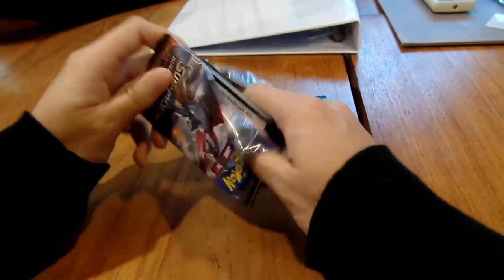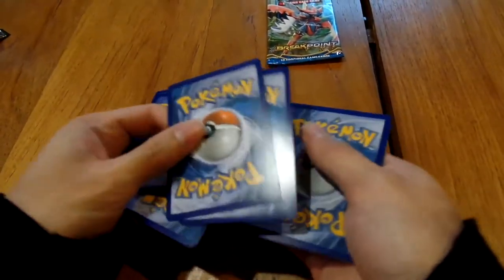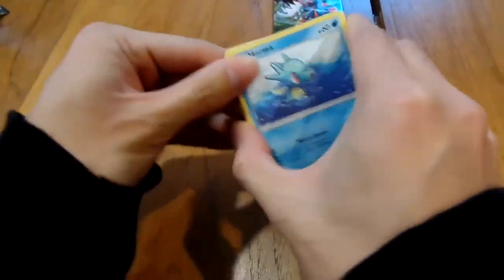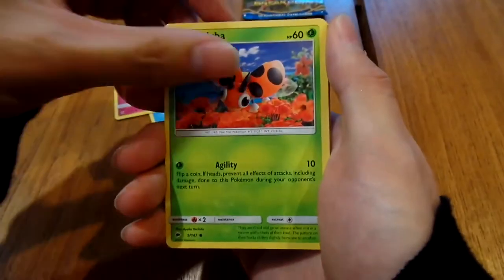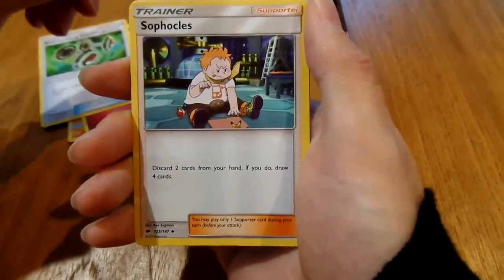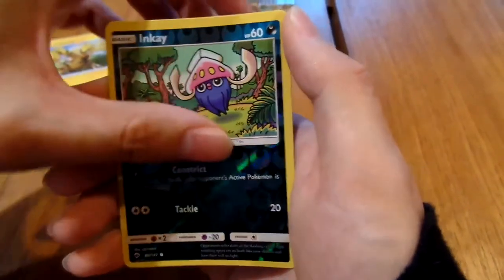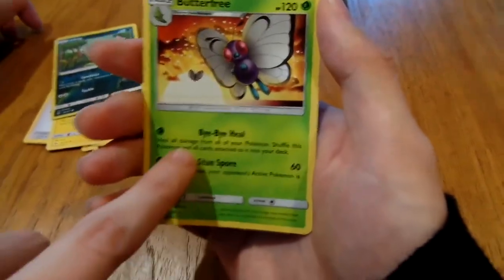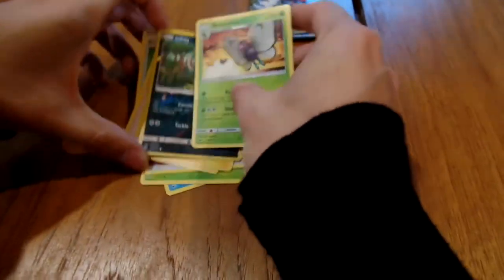Let's take back four and then take the next two and put them underneath. Nailed it! We got a Horsea, Beautifly, Ladybug, Alolan Grimer - that's cool - Riolu, some sort of energy, Bodybuilding Dumbbells, Sophocles - he's cool - Electabuzz - that's awesome - Inkay reverse holo. And I got a Butterfree - oh no, it's the sad one. Guys, look - it's Bye Bye Butterfree! That's literally Bye Bye Butterfree, that's Ash's Butterfree. Bye Butterfree! Oh, the pain in my heart.